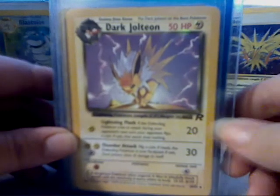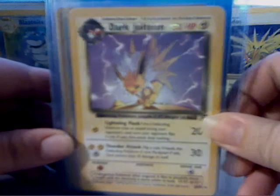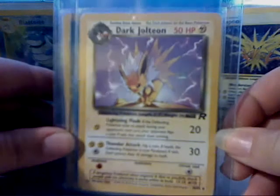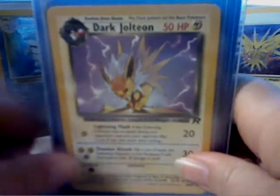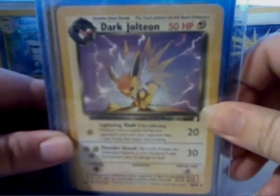First I've got Dark Jolteon from Team Rocket. I really like the artwork in this. It's the inspiration for that drawing on my binder that I normally do my card pack openings.